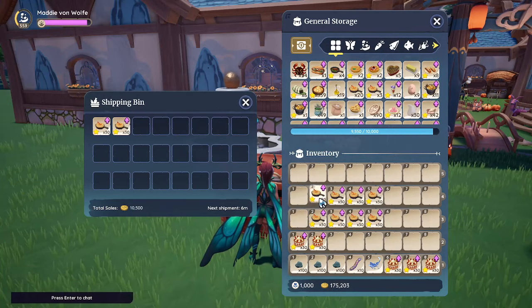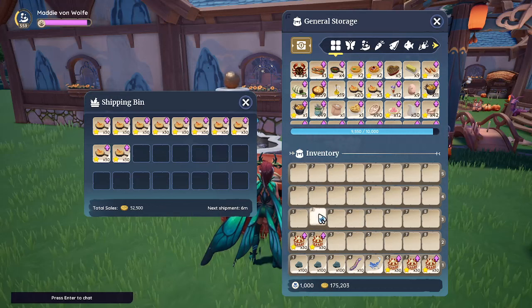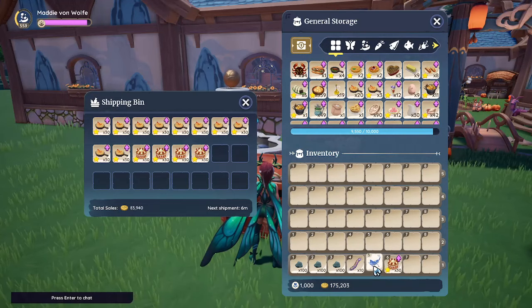We do the same for the crab pot pie — you can see 52,500, which is way more money, and in the same time it takes to make the cakes. That is without calculating how much time it takes to assemble the party. So for me it's easy to say that the winner is crab pot pie.